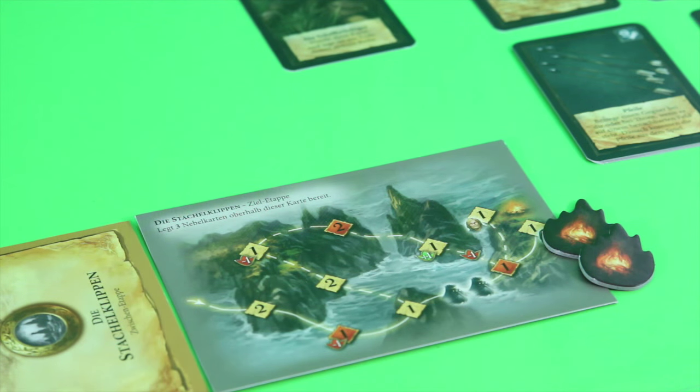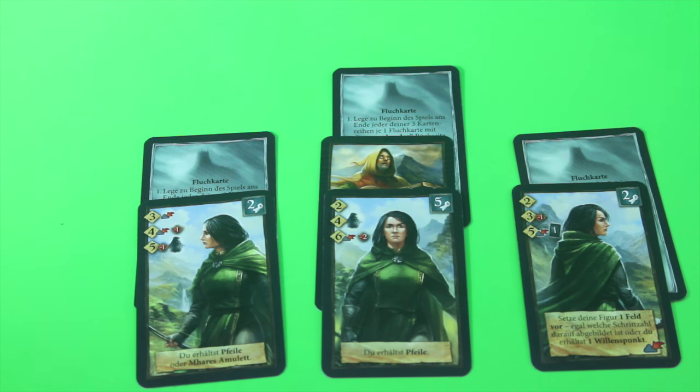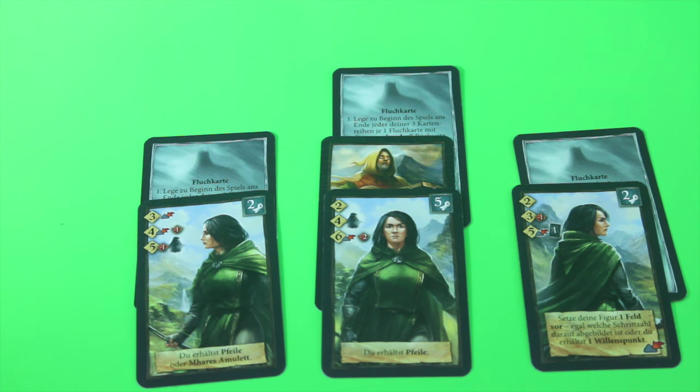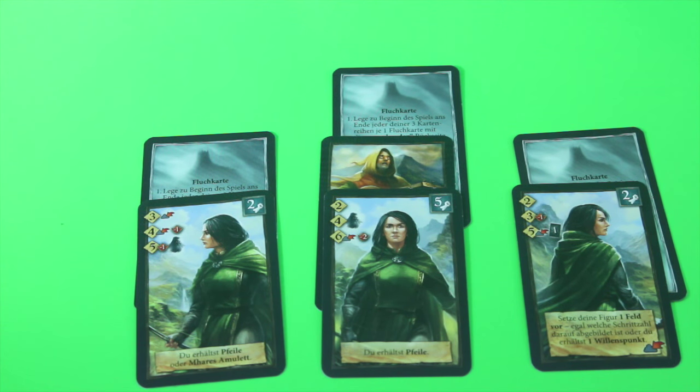For the first legend it's recommended to start with Chada and have her take Granolin the Bard as her companion, placed right into her middle row of cards. All players start with a curse card in each of their rows — those have to be encountered sooner or later. This is a cool twist as you find both helpful and not so helpful cards in your decks, including enemies dealt to the back of a card row that have to be activated to free up cards waiting behind them.